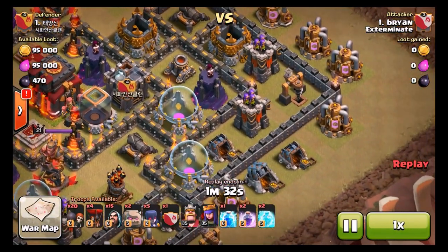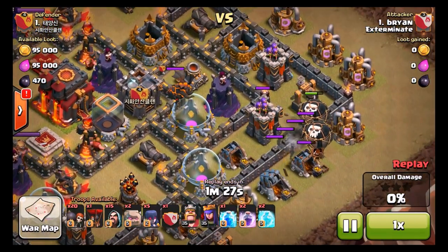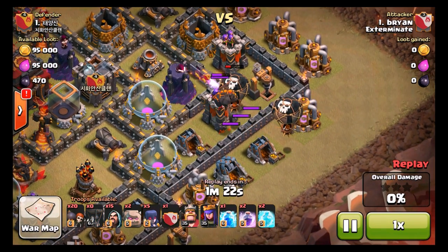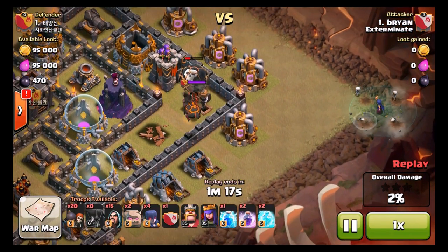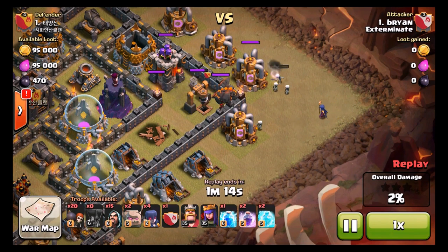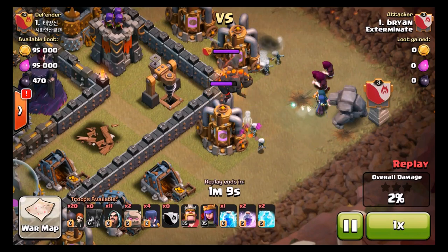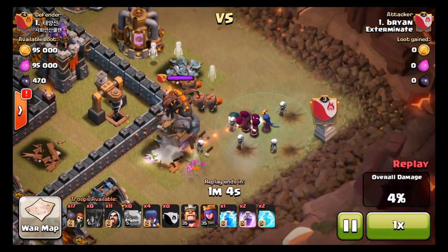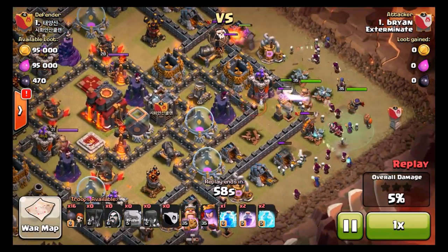I was originally debating doing LaLoon, however I'm not really good at that attack strategy — but I probably would have had some success considering he has single-target inferno towers in front. I decide to go in with my balloons and lure out the lava hound. Lava hounds are a pain because they distract all your troops — they're super tanky and let your defenses go. So I put the witch down to make the lava hound go for the skeletons, then put down some wizards to take it out. After that I just put everything down so it won't hit any important troops, and the wizards will take it out rather quickly, same with my Archer Queen.